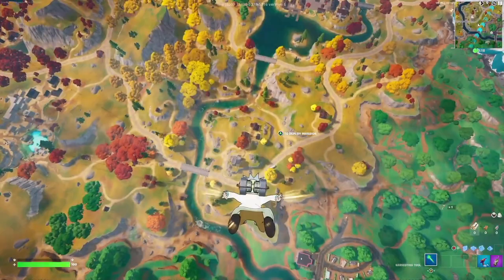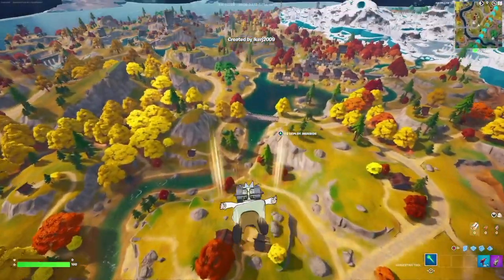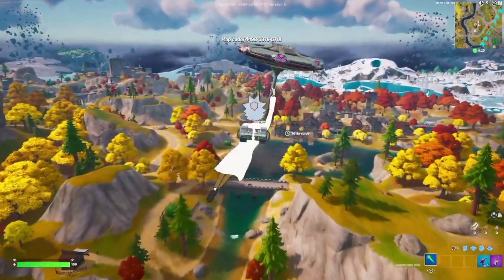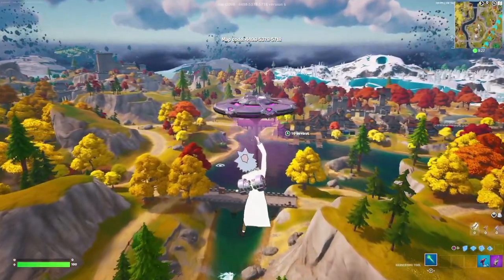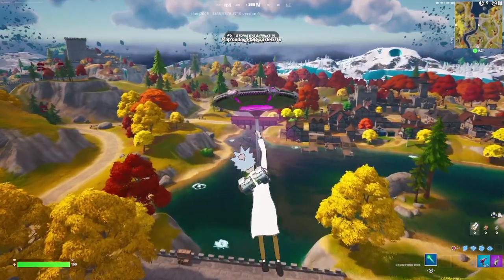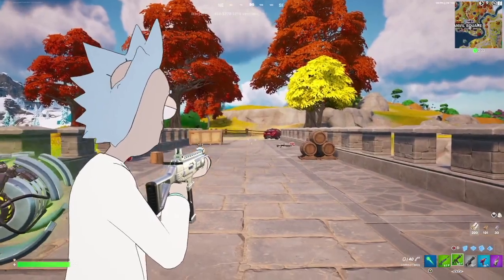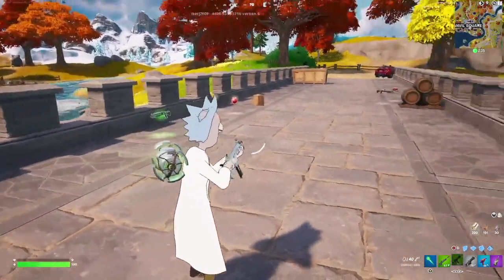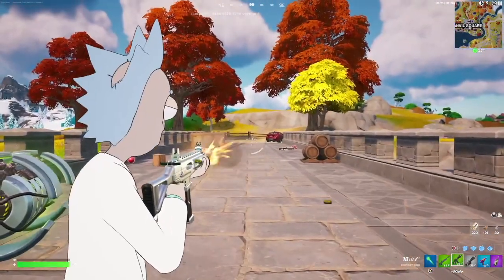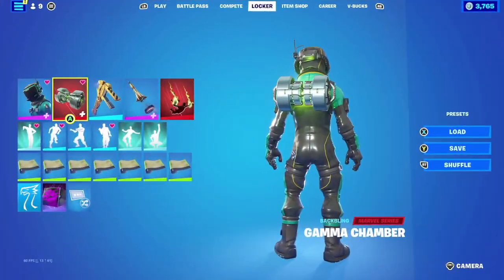For the contrail we're going with the Zip Ribbons — just a simple aesthetic, all white and black. For the glider we're going with the Invasion, which was a victory umbrella obtained during Chapter 2 Season 6. It has this whole space theme that goes down Rick Sanchez's alley. For the wrap we're going with the Pulse Face, which has a metallic silver look that goes really well with the glider, the backbling, and even the coat he's wearing.